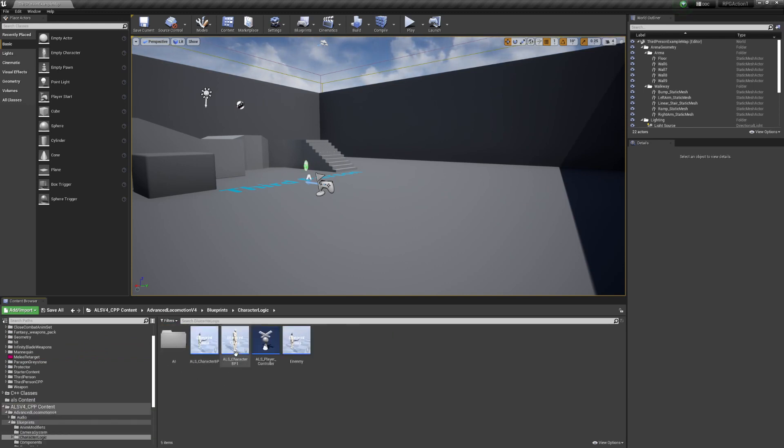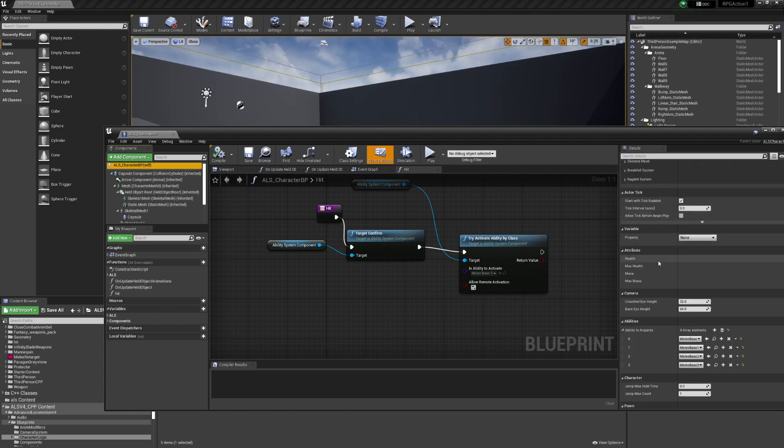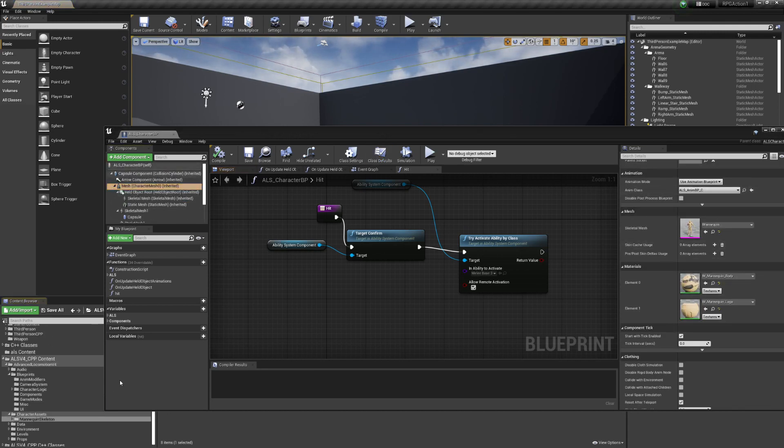Going to Blueprints > Character Logic, here it is. The AbilitySystemComponent is right here, and if you look at the top property you can see 'Abilities to Acquire' — just like we saw in the code. You can add abilities as you go. One important note: with this hard-coded setup, if you're missing a function it will go to null. Make sure all your functions match up, because if they don't and you hit the button it will crash your game.